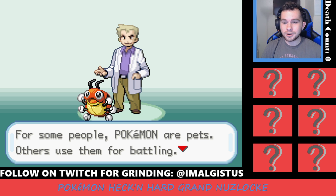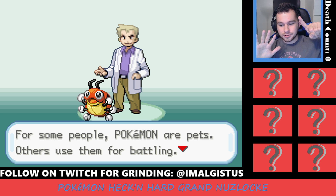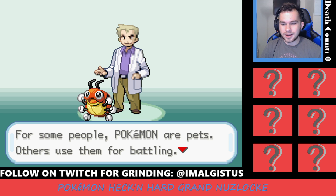We're starting with Generation 1 and going through Generation 8. We'll be playing FireRed, then HeartGold, then Emerald or Omega Ruby/Alpha Sapphire — haven't decided which one there — then Platinum, then Black and Black 2, then X, then Ultra Sun probably, and then Pokemon Sword. I typically roll with the blue game as opposed to the red game. That's going to be the plan for the Grand Nuzlocke.